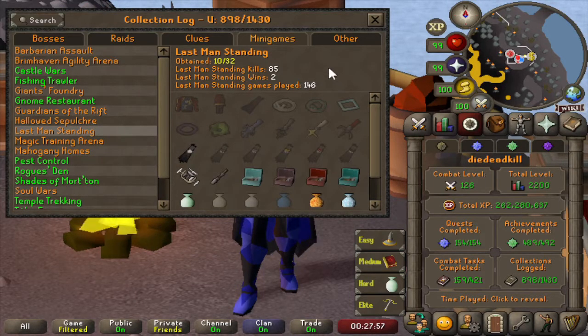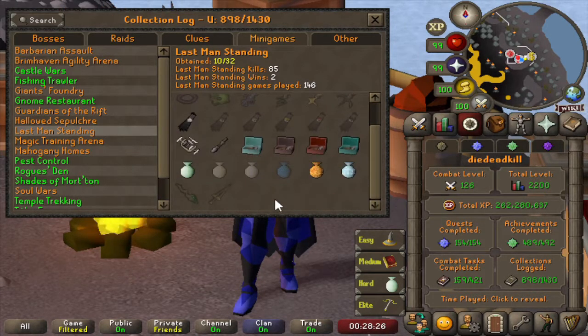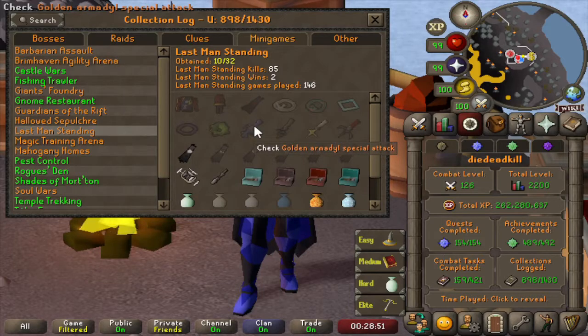Then Last Man Standing — not my favorite activity. In 146 games we only have 85 kills. We do have 2 wins which gave us the Victorscape, but those wins are pretty much because there were a lot of bots in some of the games and I was lucky to win. We have 10 of 32 items, pretty much the cheapest items on the list, with a few dark bow paints left to go and a lot of LMS still to play.